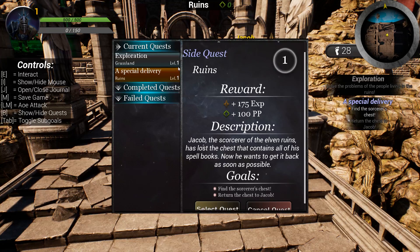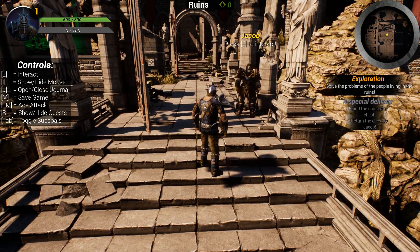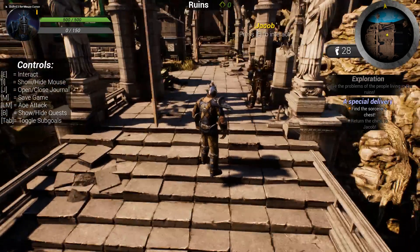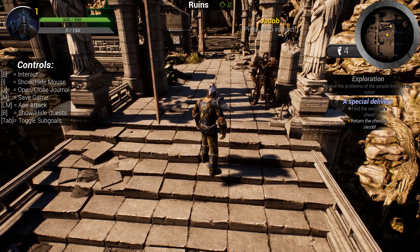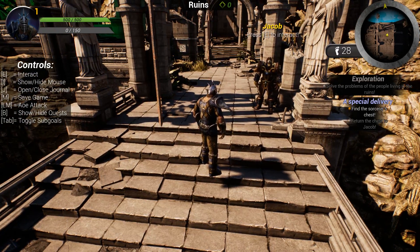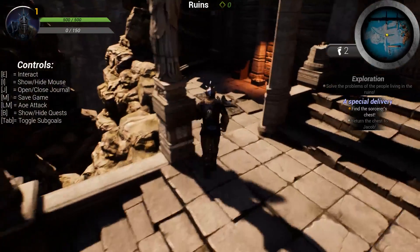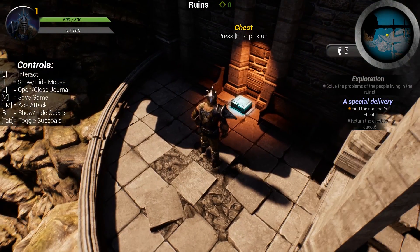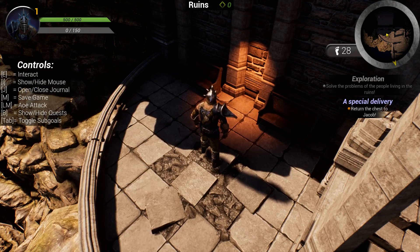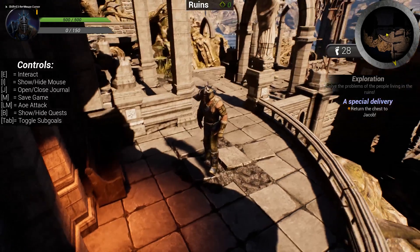To select another quest you can go into the journal, scroll down, and hit the Select Quest button, or close the journal and select quests directly from the HUD. You can also use Tab to toggle between sub-goals. On the minimap the target changes accordingly. Let's find the chest — here it is. Pressing E to pick it up, this goal is completed and the journal description updates.